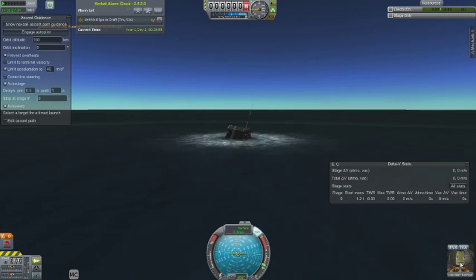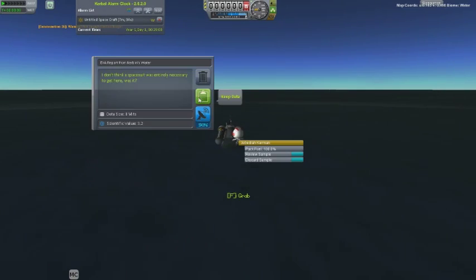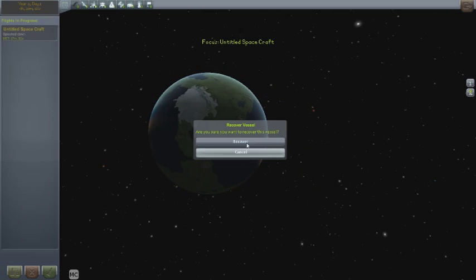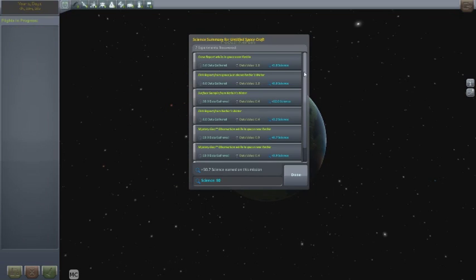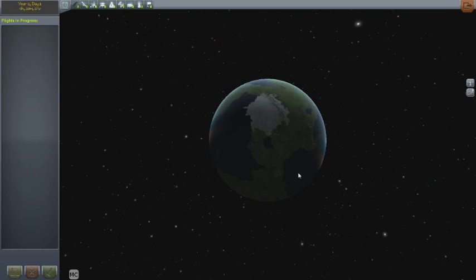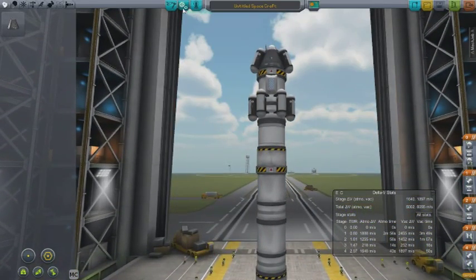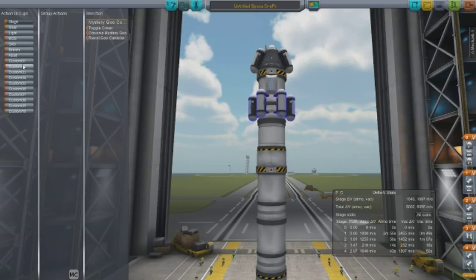We have landed. Get out, do a little sample work and a little EVA, then I'm going to recover the vehicle. You can see I get science there — it's going really fast.